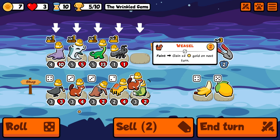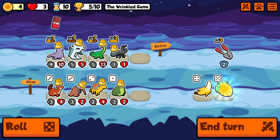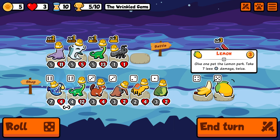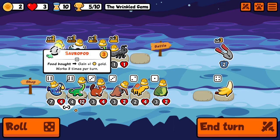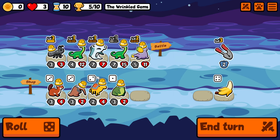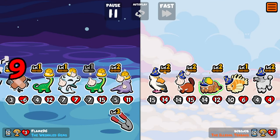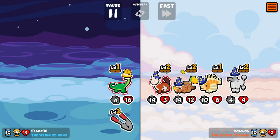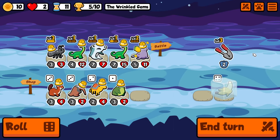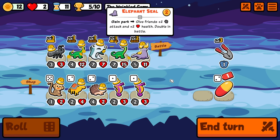I was hoping for Bird of Paradise instead, but I can't complain with Elephant Seal. I think Bird of Paradise synergizes more thematically, but overall Elephant Seal is a bit stronger. I've made this pack work with perks in mind — I think I have only two non-perk foods in the entire pack, being the peel and the chocolate. We're set up very nicely for Elephant Seal scaling, though our opponent's Vulture and Weasel combo will farm some gold from us. Doesn't really matter — we continue scaling.